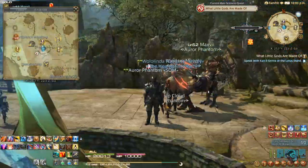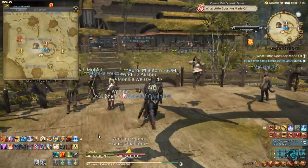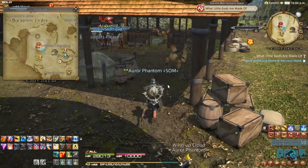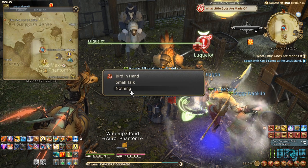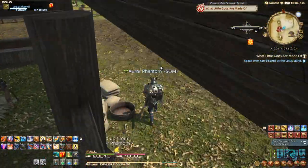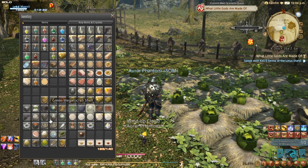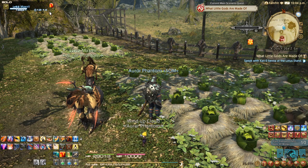Once we're here in Central Shroud, you'll see my Chocobo walking with me because I already have the quest completed. You're going to come here and talk with this NPC. The next step of the quest has you come to this location with your Chocobo. You see these greens here — these are the greens you're going to use to summon your Chocobo so he walks with you.